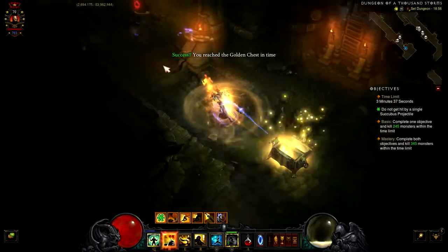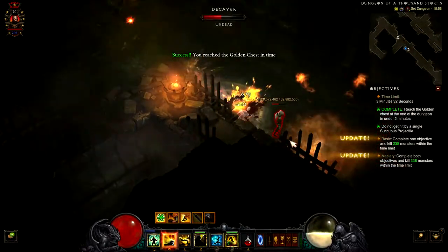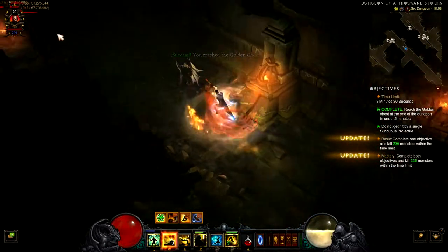And as you can see, there is the golden chest. The second objective: do not get hit by a succubus.